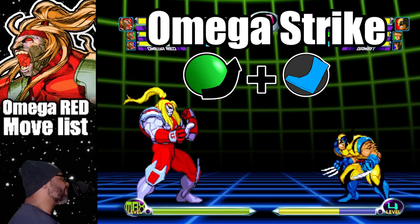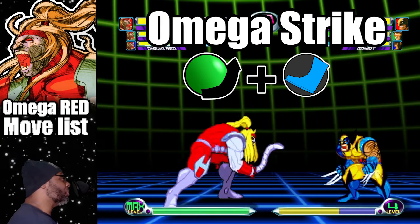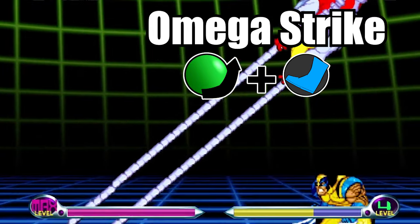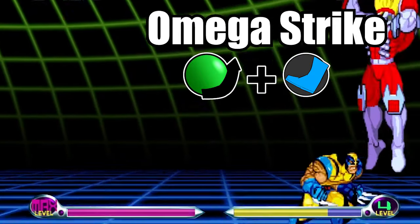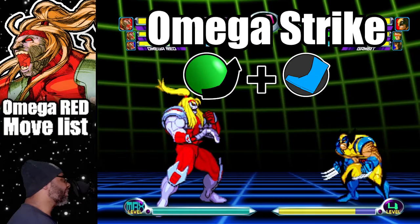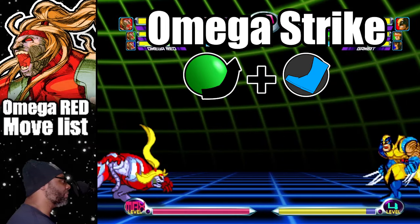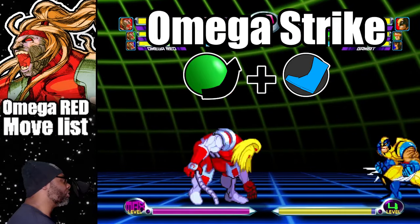The Omega Strike is a multi-directional attack just like the carbonadium coil. To execute this move, do a quarter circle forward plus any kick button. This attack is full screen range, with the light kick version going in a horizontal direction and the fierce kick variation traveling in a 120 degree angle.